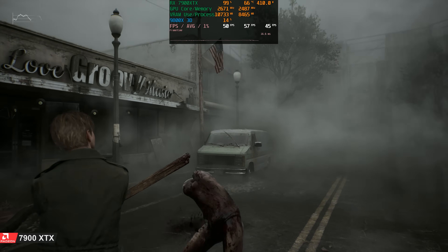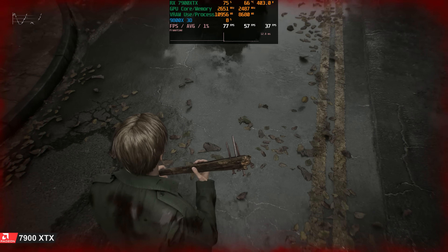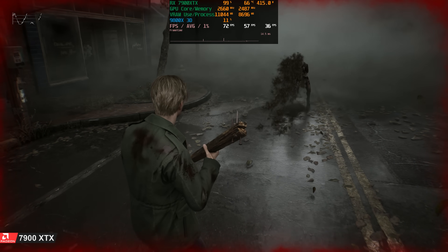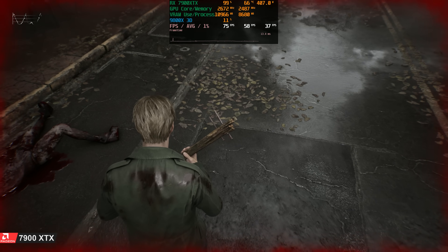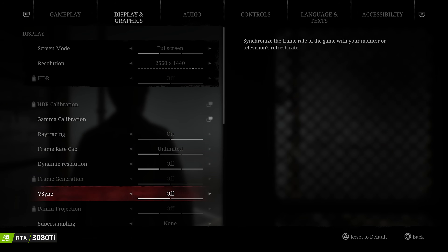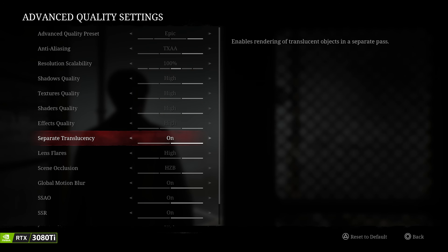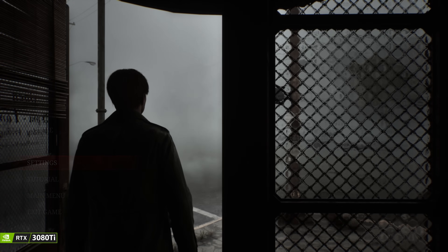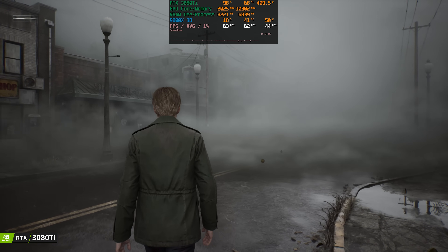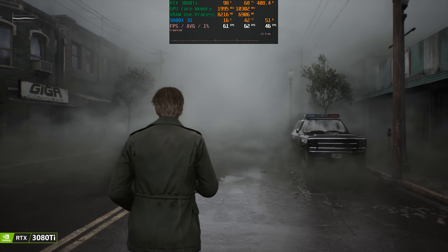With software ray tracing (hardware lumen disabled), you only get screen space reflections — enemies must be on-screen to appear in reflections. Hardware ray tracing makes the game look noticeably better. On the 3080 Ti with the same settings, performance is close: the XTX averaged 58 FPS and the 3080 Ti averaged 55 FPS. For 1% lows, the XTX had 41 FPS and the 3080 Ti had 37 FPS — quite close overall.